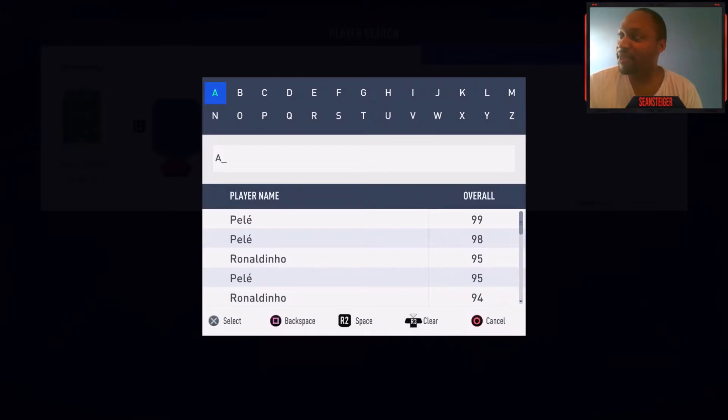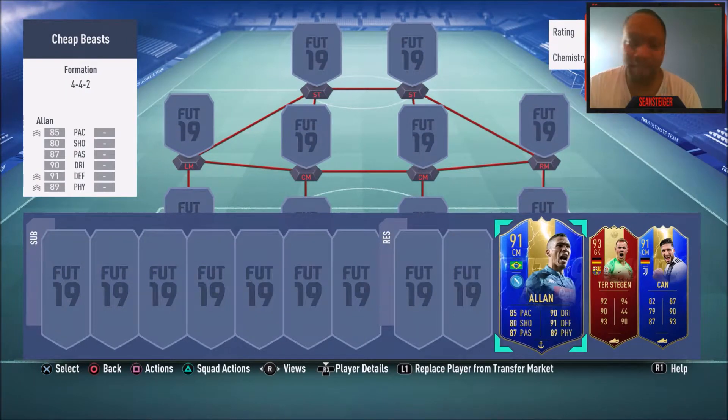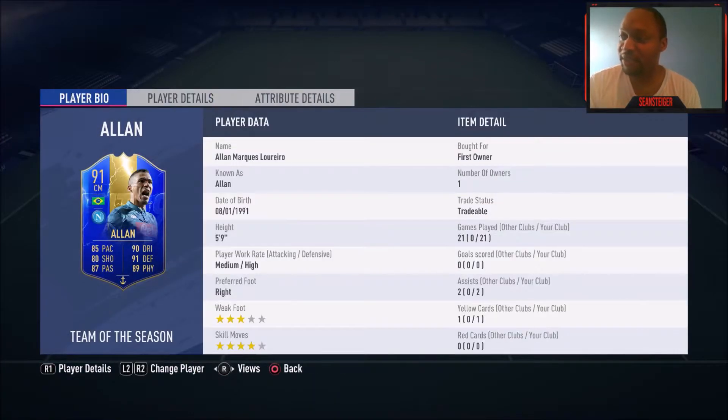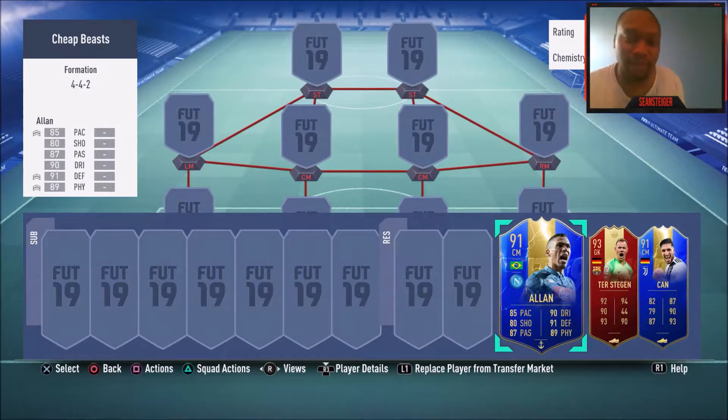Moving over here, we got Allen. This guy is a beast — he's basically Conte on steroids. He's got medium-high work rates which is perfect for a CDM, four-star skill moves, and a restart weak foot. He's a little bit short at 5'9", but as that little midget maestro in the midfield, he makes passes to link your defense to your attack, breaks out plays, has the stamina to run all game, great defending, and really good dribbling. Even his shooting isn't bad. He's a complete box-to-box midfielder or CDM. I wouldn't run him any higher than that. Highly recommend this dude for about 50,000 coins — you really can't go wrong.